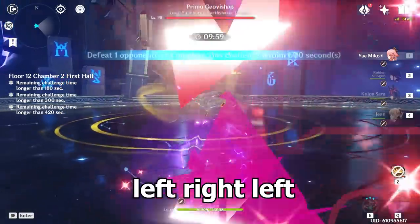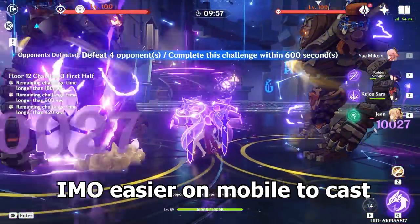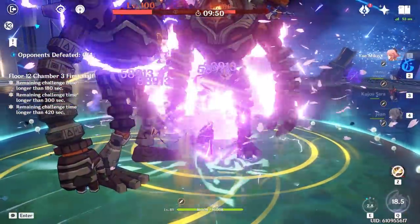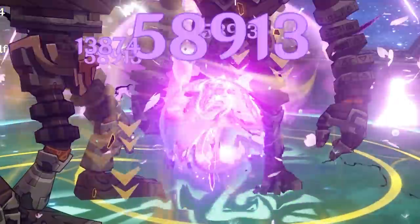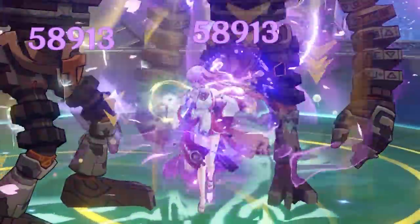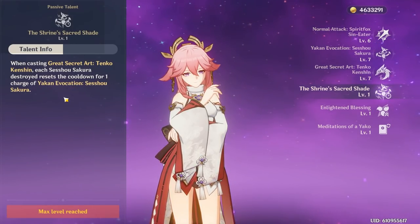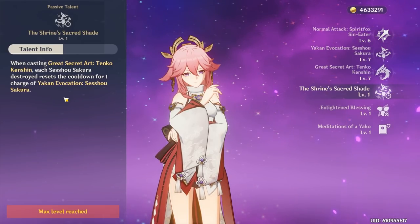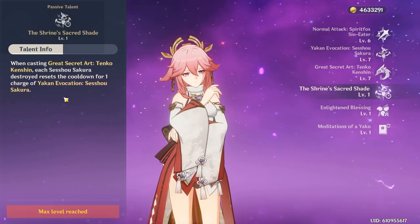The best and easiest way to spam out your totems is to go left-right-left or up-down-up. This method also works well on mobile. Just be careful not to place them too close together or in the exact same spot, because totems can destroy each other if placement is too precise. This can happen especially when spamming quickly or when stuck in front of an enemy. Also note that when you cast your elemental burst, it resets the cooldown for each totem that was destroyed — meaning you'll spend even more time recasting all her totems.